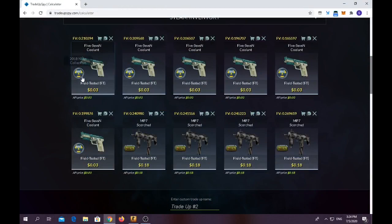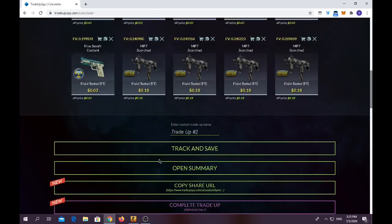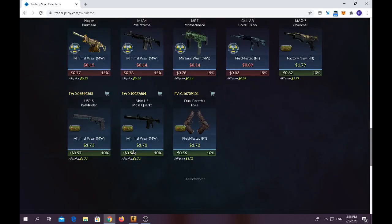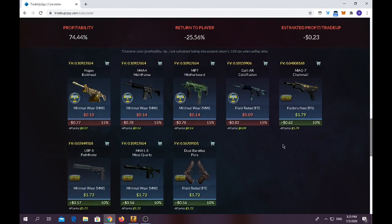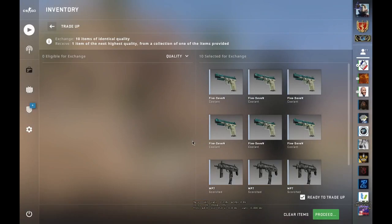For the final trade-up, you need around six Five-SeveN Coolant skins in field tested condition from the 2018 Nuke collection, and from the Norse collection you need four MP7 Scorched in field tested condition. The trade-up costs around $0.90 and the average float should be 0.21. For outcomes, you lose quite a bit on any 2018 Nuke collection result, and make a slight amount on the Norse collection. What I want to get is the M4A1-S Moss Quartz because I love the skin.